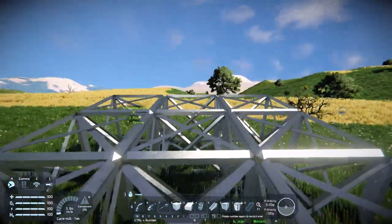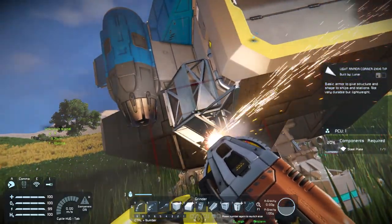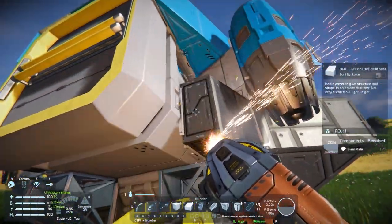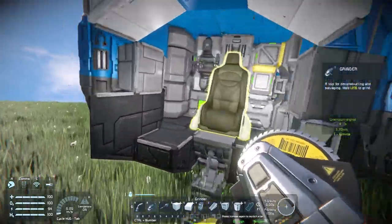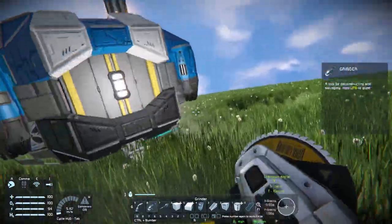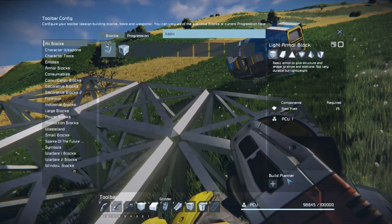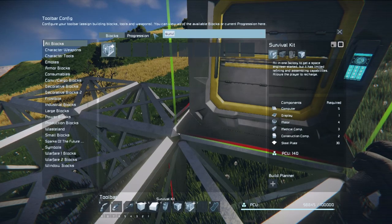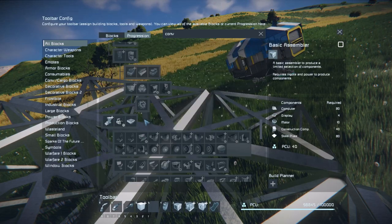Next steps: we want to set up this platform so we can start building. We want some interior plates and steel plates. For the base layout, we're going to want a basic assembler, a basic refinery, a survival kit so we can respawn, a cargo container to store stuff, and then conveyor pipes to connect that all together - which we can't make yet. We need to build a cargo container first to unlock those.